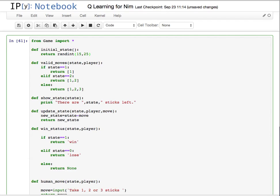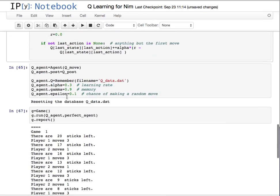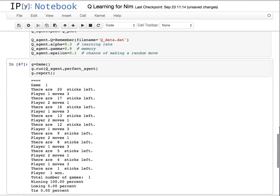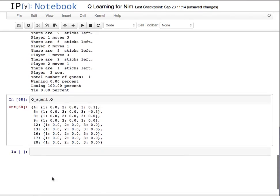Notice that even at best, a perfect agent going first — perfect versus perfect — should win about 75% of the time and lose 25% of the time, because one out of every four numbers is a bad one to start on. So we're not going to look for perfect. We do this, we run it again, and now we're losing — so that's good.